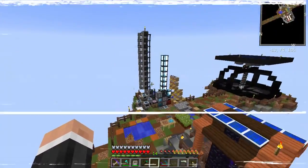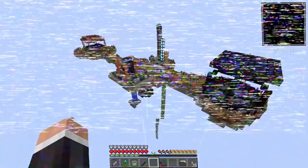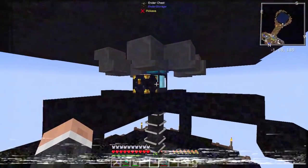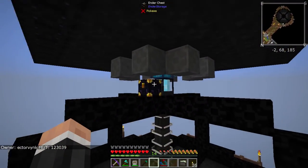Hello, my name is Hector. Welcome back to Sky Adventures. Look at our little base — it's doing quite well. Last episode we did all of this. We got a tier 6 miner and this is going crazy.